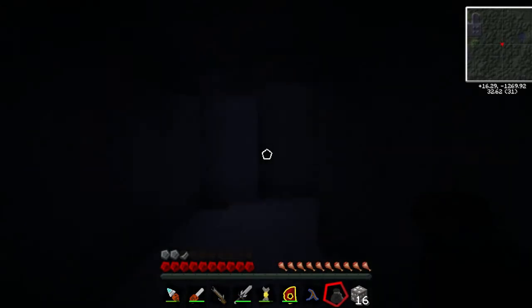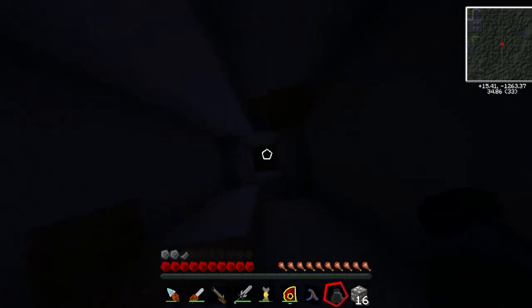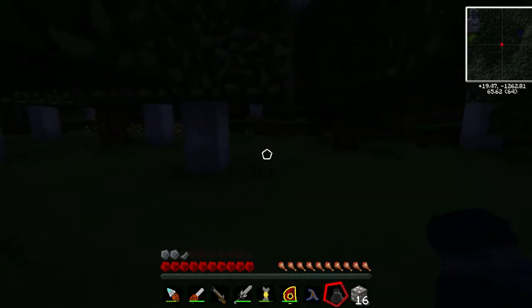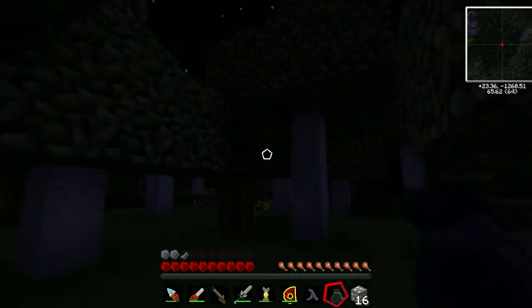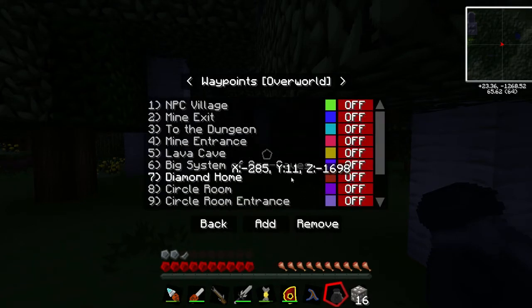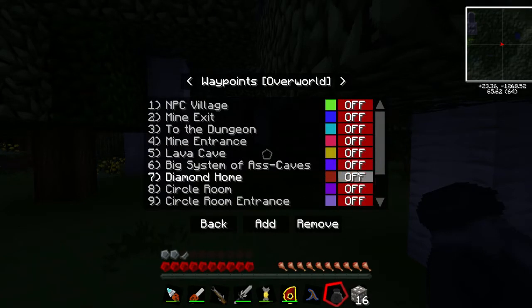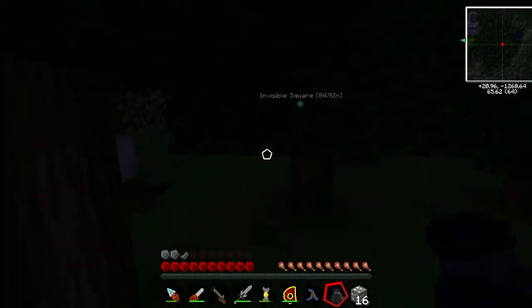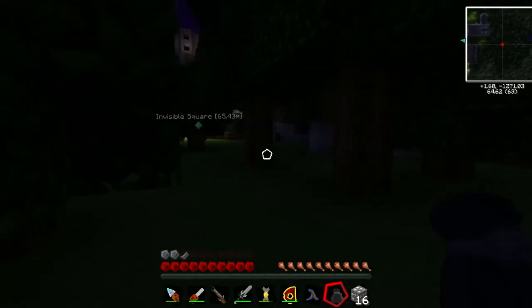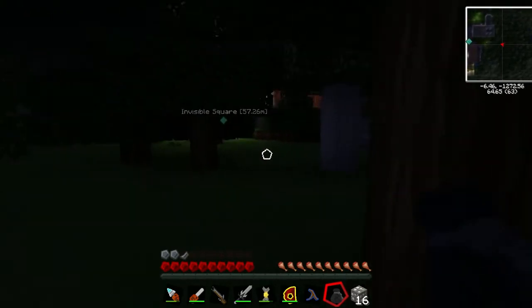Let's go back and get this gem. I could do it with the mining laser, set it to super heat. I've turned my waypoints off when I took a screenshot earlier. It would use up a lot of power, but it could work. Let's find out. Because then they will have EMC values, will they not? Yes, they will.